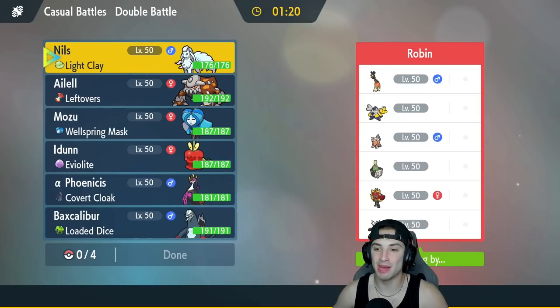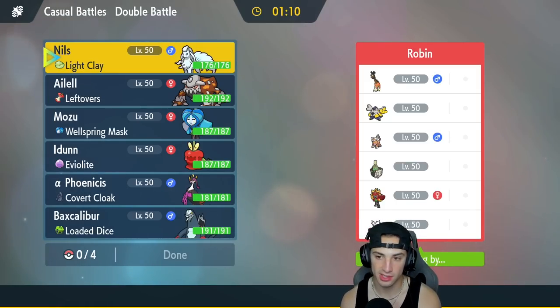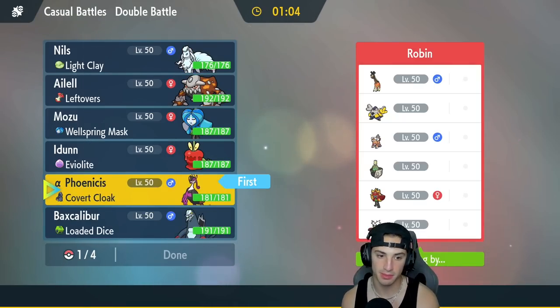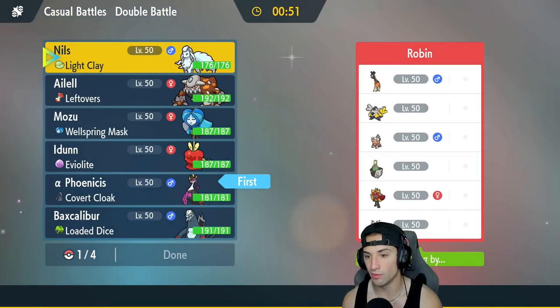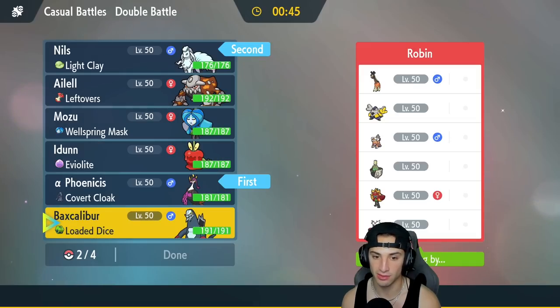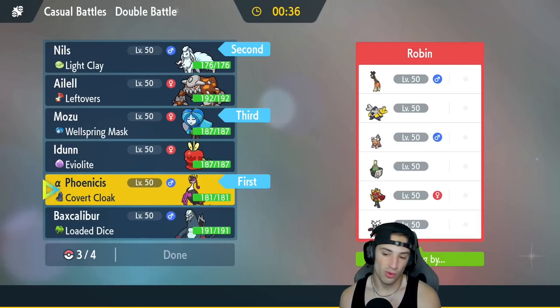Second match is on its way — we're going up against a team with Sinistcha, Hardflame Mask Ogerpon, Iron Bundle who is always a problem, Landorus, Iron Hands with Fake Out, and a trick room setup. I really like Fezandipiti here, especially against Iron Hands' Fake Out. I'm going the same lead — Ninetales and Fezandipiti — since they have no weather control, setting up Aurora Veil will be perfect.